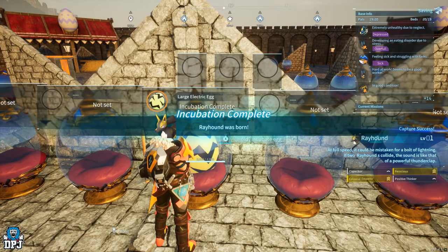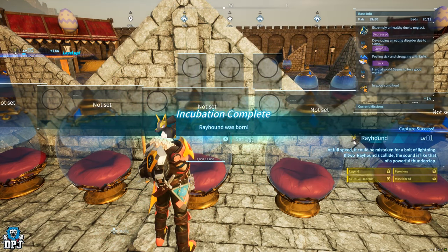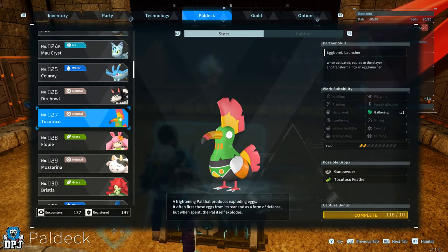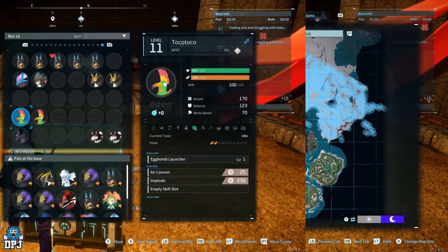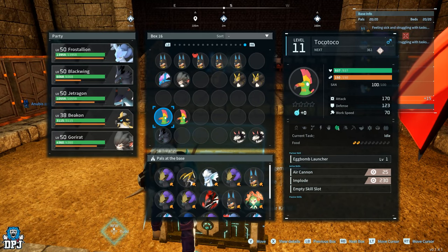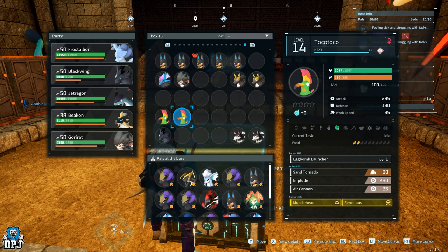Once you do get that Ray Hound — which will take a while and plenty of cakes — put it aside for a second. Now go out and catch yourself a Tokotoko. These are super easy to catch and find. Come to this point on the map and look preferably for a Tokotoko with minimal passives on it — the less the better, no passives is perfect. If you do catch Tokotokos with Musclehead and Ferocious on them, keep those aside as we'll use them later. Also make sure this Tokotoko is the opposite sex of your Ray Hound.